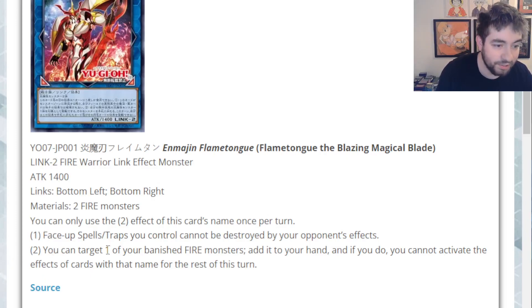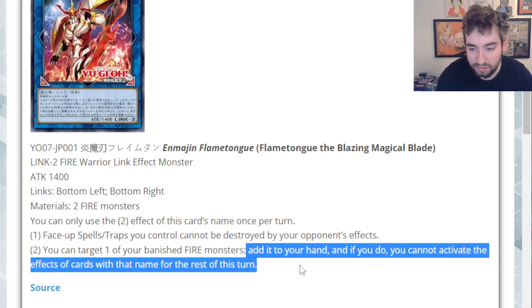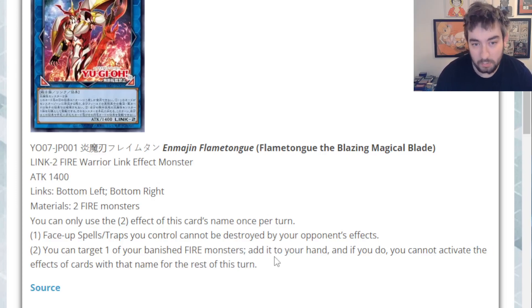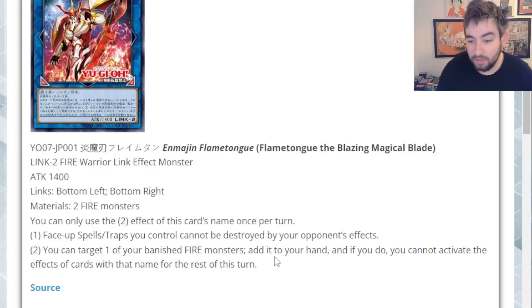The second effect says you can target one of your banished Fire Monsters, add it to your hand, and if you do, you cannot activate the effects of cards with that name for the rest of this turn. The restriction isn't great — I don't love it — but it is still a straight-up plus one. That's really what I come to here, and kind of like the first effect, this card really makes me think about Salads and Volcanics more than anything else.